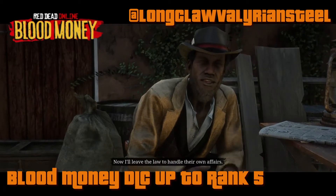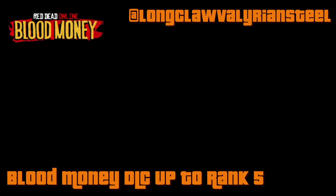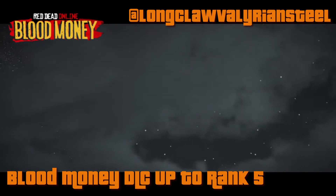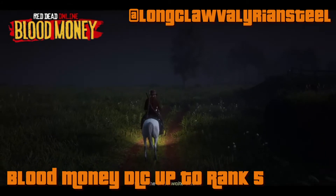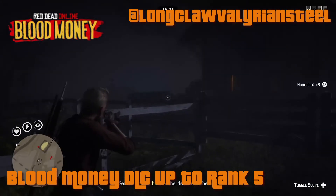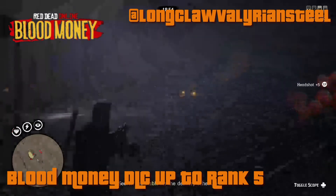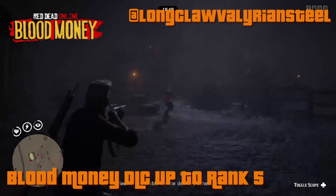I'm going to show you how I've ranked up to level five already just by doing three to five of these Blood Money missions. Level five is your first benchmark — you unlock the Dutch outfit featured in the newswire update this week, plus your first reimbursement of three gold bars and other benefits. Once you've visited your contact, follow the on-screen instructions — in this case we're heading to the Braithwaite stables to take out all the guards.